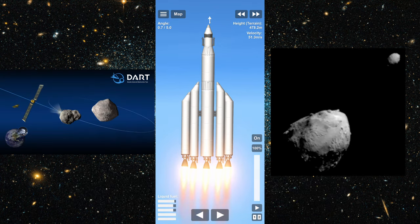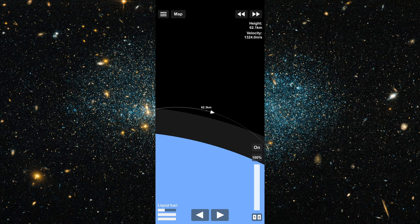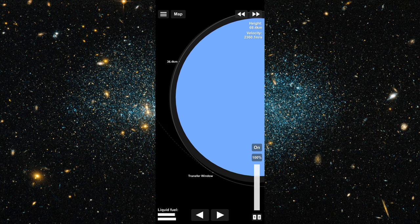The DART mission involved impacting the small moon of the asteroid Didymos with a spacecraft to assess whether we could meaningfully change its orbit. If we ever wanted to deflect an asteroid, that would be pretty important. This was the first and only time we've actually tried to change an asteroid's orbit.